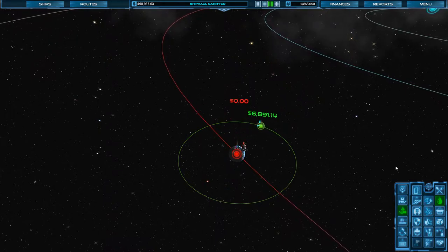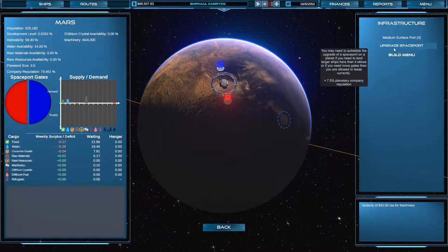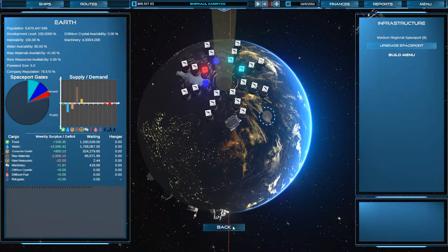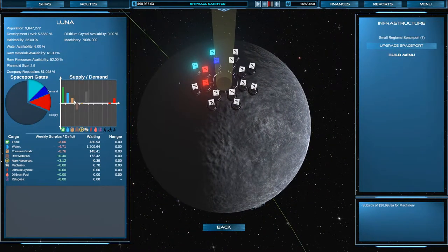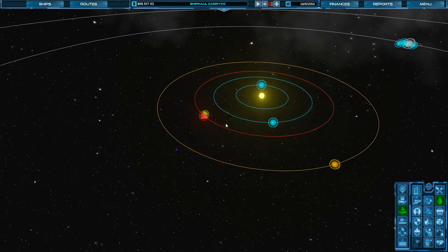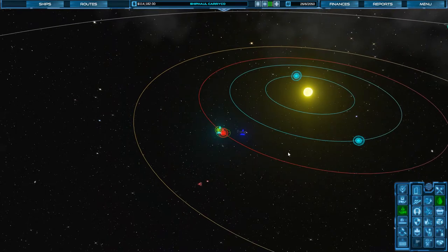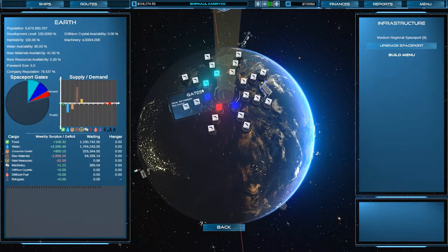Wow, we are making pretty good money. I could just upgrade Mars' spaceport and start sending ships this way. The food and water demand is staying strong, and passengers are definitely starting to shift over toward Mars. There are still only two AIs in this. They'll upgrade the Mars port soon enough. The AI is already starting to carry stuff over to Mars — they are beating us to that punch.